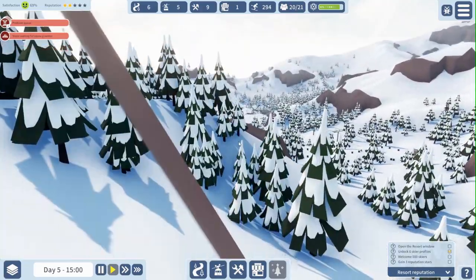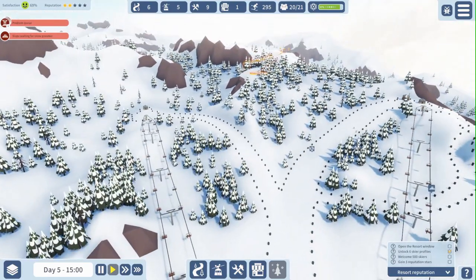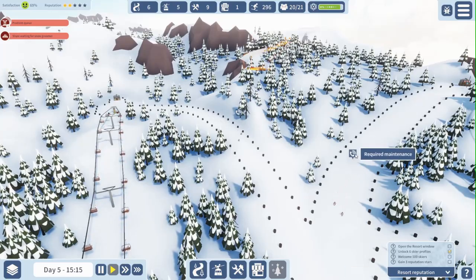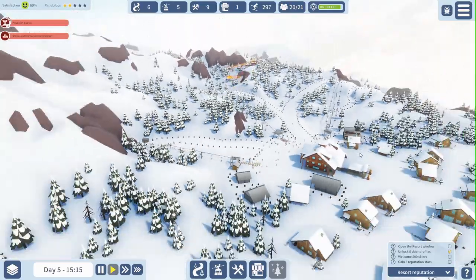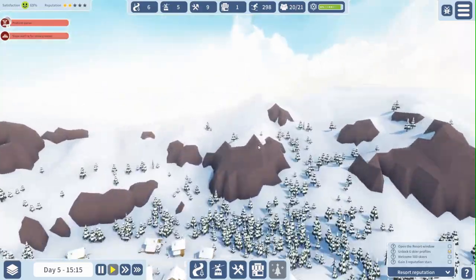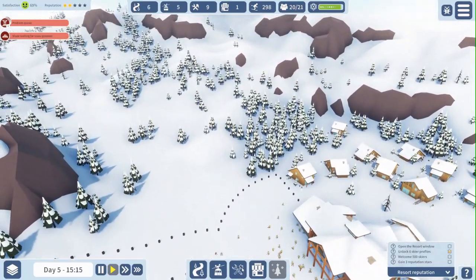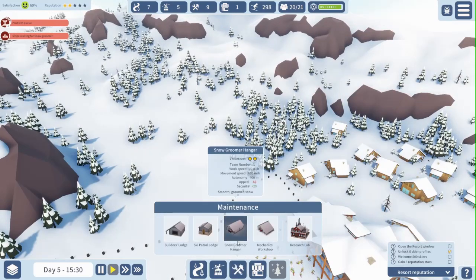And we have a slope waiting to be maintained — or two slopes, actually — because this one is waiting for a snow groomer also. And speaking of snow groomers, I think that is going to be the next thing I'm going to build on this side of the hills. Let me see where I can find that. That is up here, the snow groomer hangar.